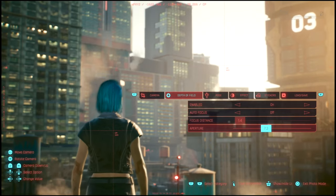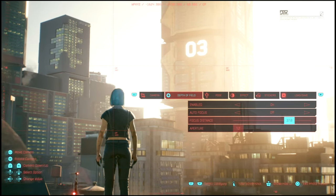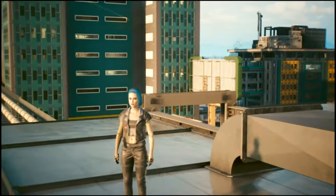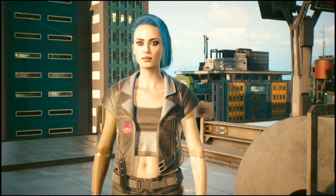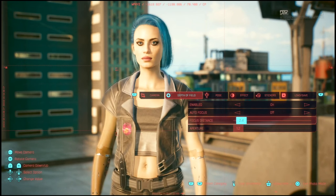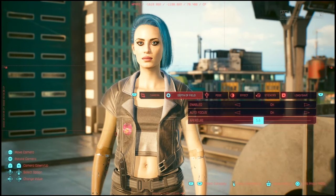For instance, if you want it, you could have it where maybe you want the background to be in focus and you want V to kind of be more blurry — so you have that kind of option. By the way, you're not crazy — her right arm is a little darker. She has gorilla arms, but that's not an insult, that's cyberware. I'm going to bring that back to about there, keep autofocus on, and turn aperture to 5.6 so we get a little bit more of that background. And that's your depth of field.